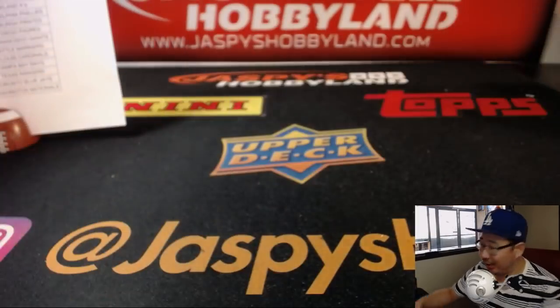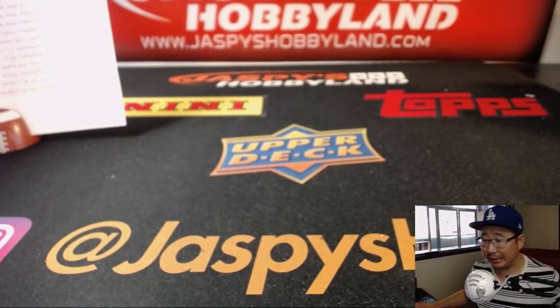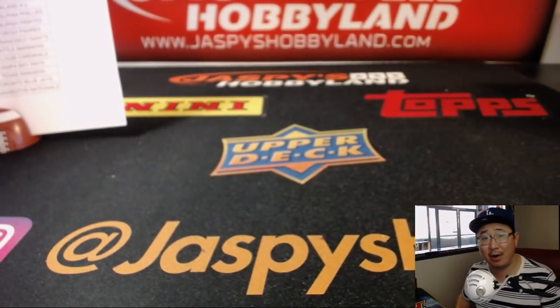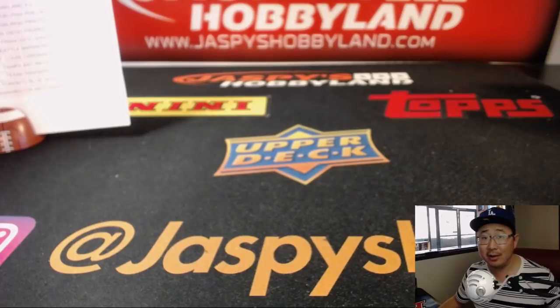Potential NL Rookie of the Year right there. Excellent case — that was Clearly Authentic, 20-box pick your team number one from jazbeeshobbyland.com. Go check it out — we've got more in the store and plenty of other breaks. We'll see you next time on jazbeeshobbyland.com. Bye.